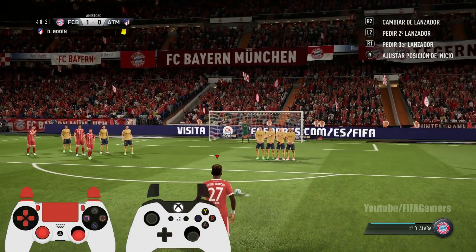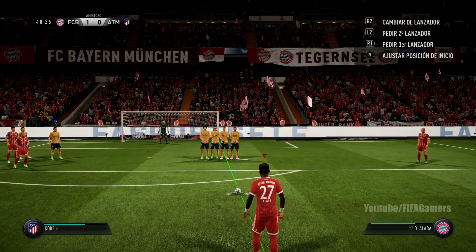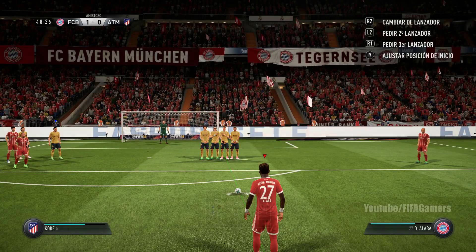First thing we have to do is adjust the position of our player with the joystick. As you can see there in the controls on screen, we have the post as reference and we have to align front by front with the ball and with the post.